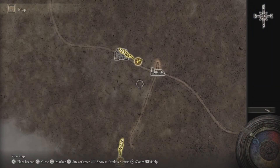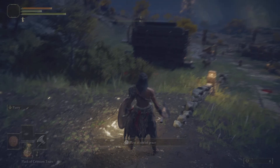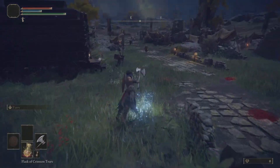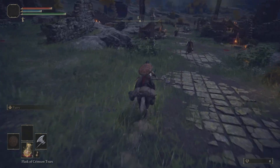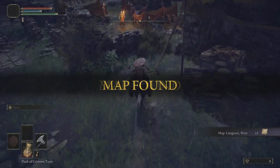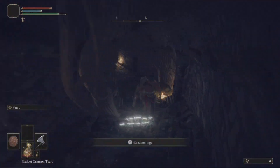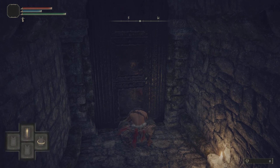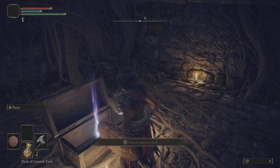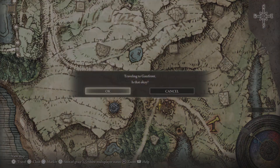Once you arrive in Limgrave, we're going to have an entire route to go through to make sure we get everything we need for the build. The first thing you're going to do is touch the grace and then make it over to that church over there. From the church, follow the path along until you get to this grace — make sure you rest so you can get your horse and leveling. Then on the horse, grab the map over here, go down, open the door, and get the Whetstone Knife, which is something we're going to need for this build. Then fast travel back to the grace.